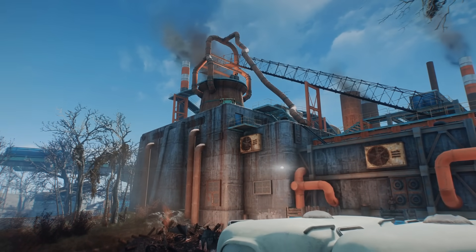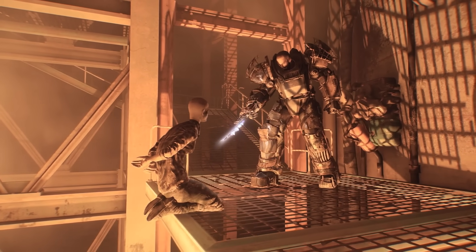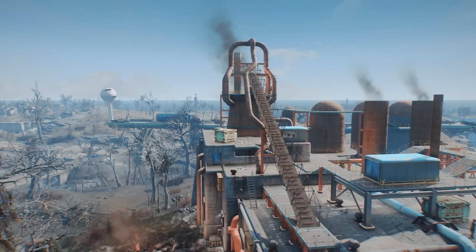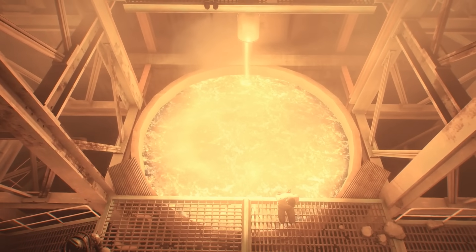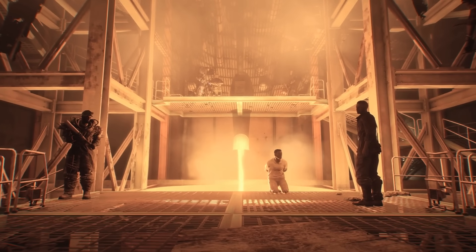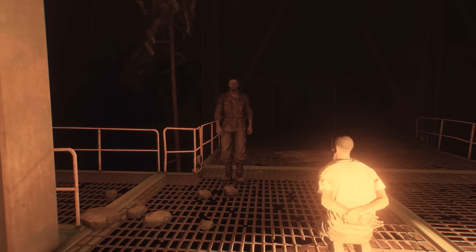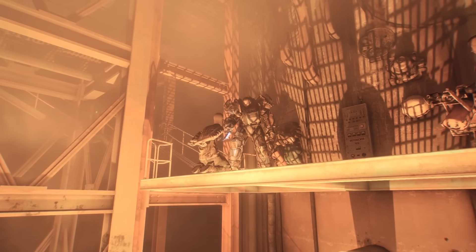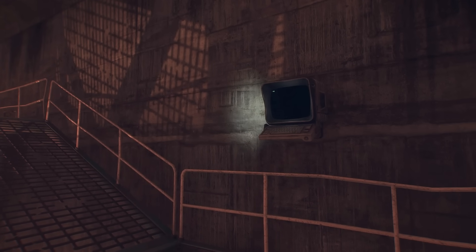Coming in at number three, the Raider gang held up at Saugus Ironworks is a unique bunch. Led by a ruthless bandit who goes by the name Slag, they call themselves The Forged, and indeed may represent one of the strongest, most organized gangs in the Commonwealth. Being held up at an old metal arena facility, they strongly tie their identity to the large forge at the center of their base, commonly feeding people they don't like to it. During the quest Out of the Fire, we'll be sent here to rescue a kid who recently ran away from his family farm to join The Forged. By the time we arrive, he'll already be on the brink of death, sentenced to be thrown into the fire for failing to kill a settler as part of his initiation. Slag has a personal terminal filled with entries which we can use to better understand this crazed gentleman.